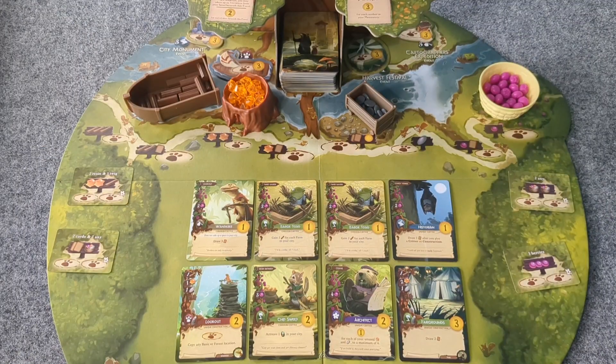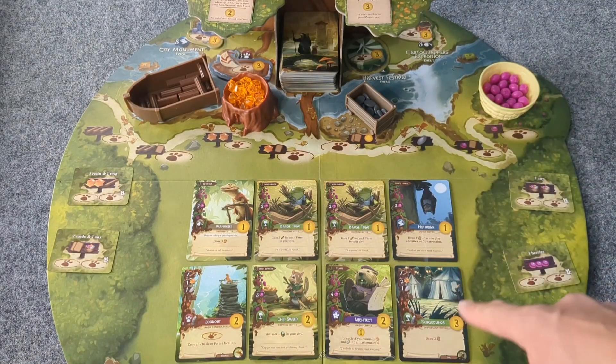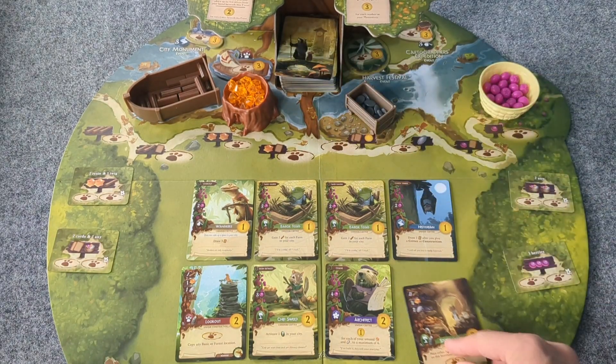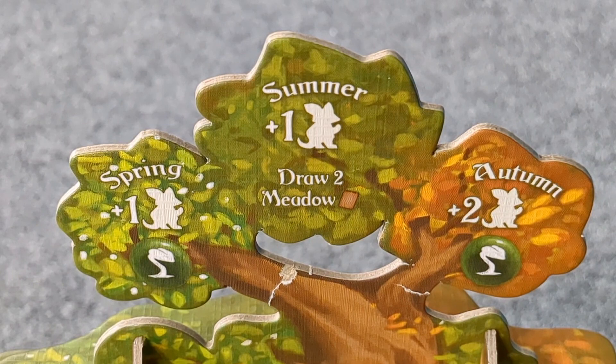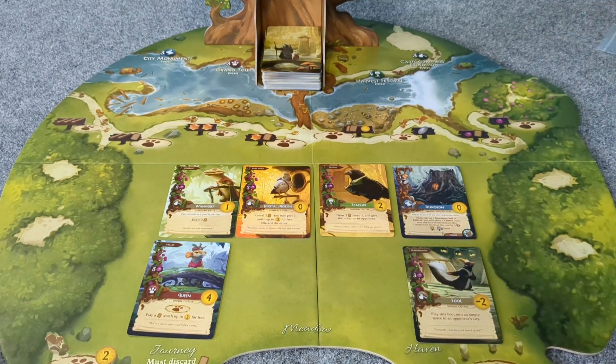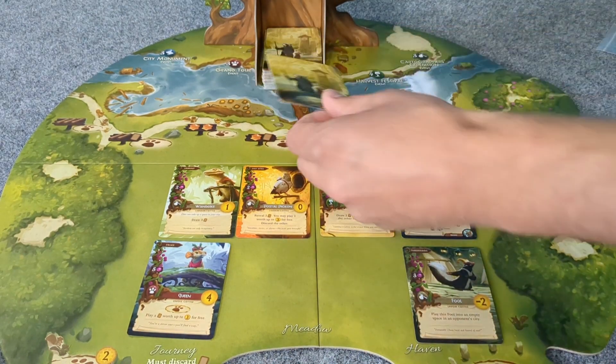If you decide that one of the cards you wish to build is from the meadow, take that card and immediately replace it. If an effect tells you to take more than one card from the meadow, first take all the cards you want, then replenish the meadow.